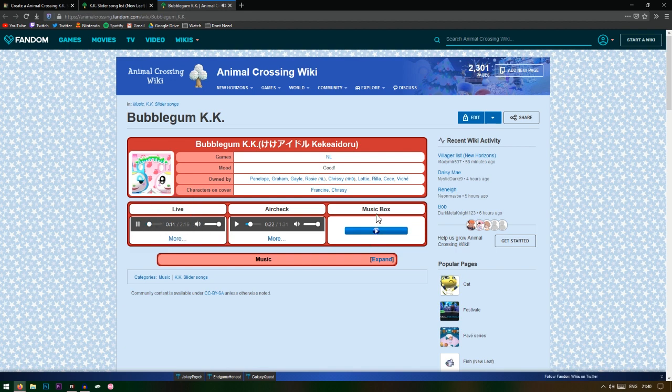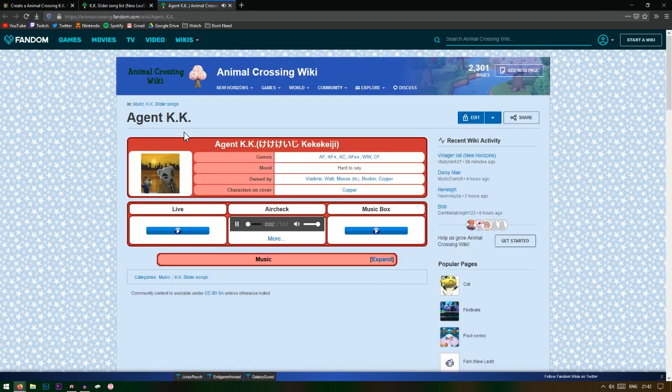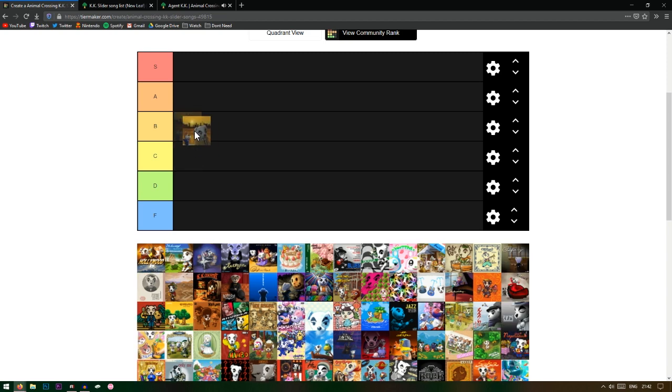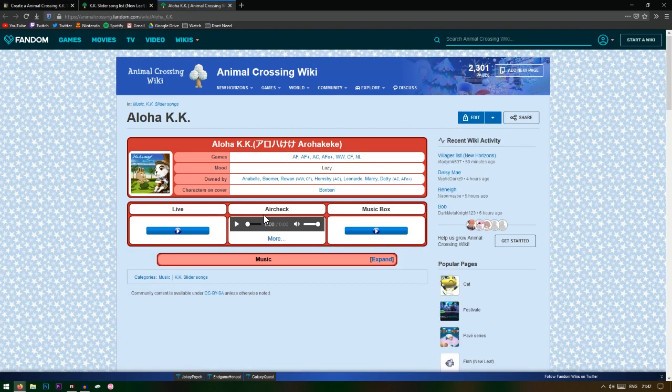The live versions are the ones that play when KK plays in the cafe or the club, and the music box version plays when you put the music disc in a shell. Starting off we have Agent KK — this one is one of those where everyone plays it in their house, it's really common. I think it's good but not the best, so I'm going with B tier.